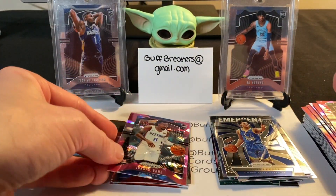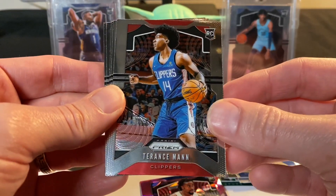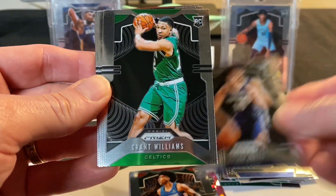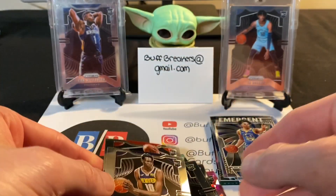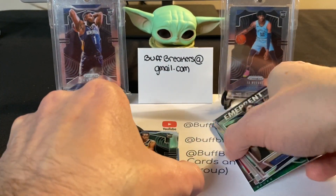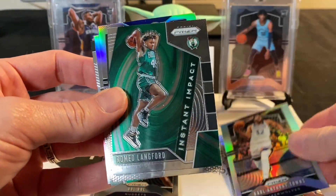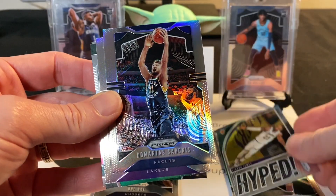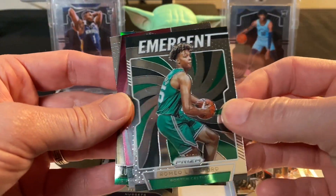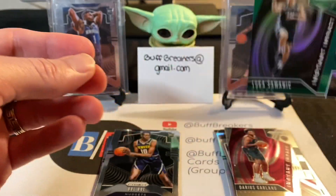Zion — the search for Zion continues. Our rookie cards: Jordan Bone, Terrence Mann, Jackson Hayes, Grant Williams, Bamba, and a DeAndre Hunter. We got a couple of silvers, the Dominance, the veterans, Romeo Langford, a nice Hyped LeBron — anything with LeBron is good — Domantas Sabonis, Danny Green, Emergent Darius Garland, and the green Luka.